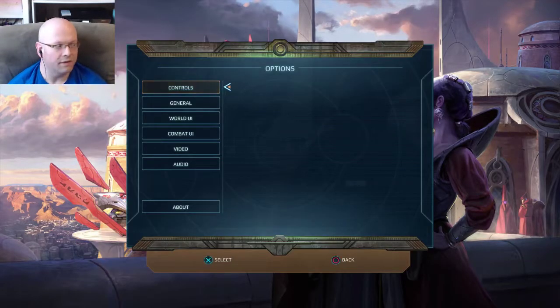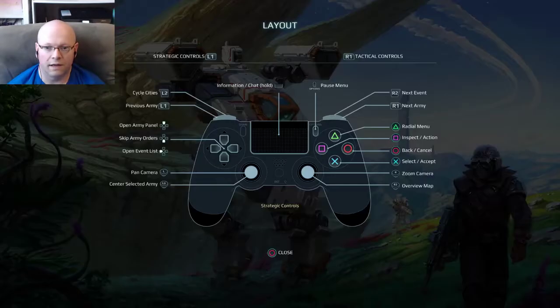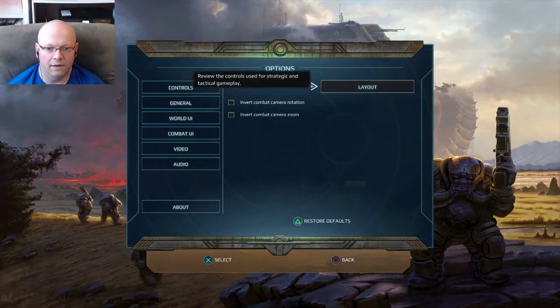When it comes to the options, we've got controls. Do you want to invert the combat camera and the combat camera zoom? Let's go to the layout — this is your strategic controls, you can take a look at that. And then this is your tactical controls. We'll back out of that.